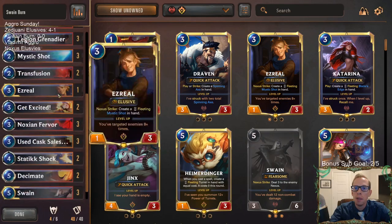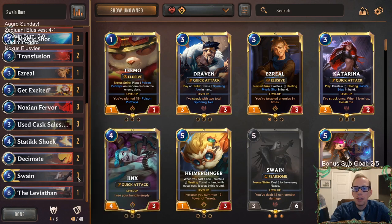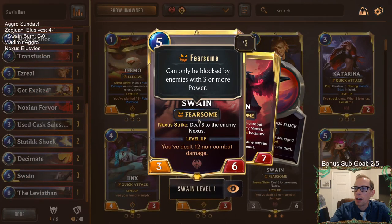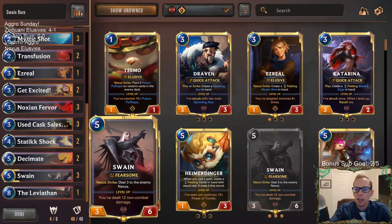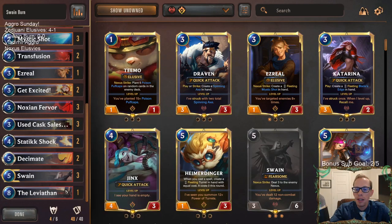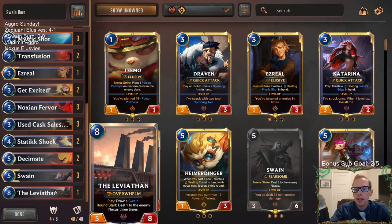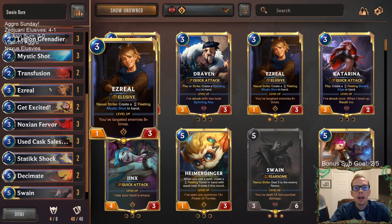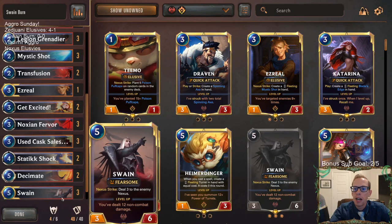Besides that we have the rest of our normal burn shell. Those three free slots opened up, and we're also taking out a little bit of the top end and trying out some different things. We're going to try Swain in here because Swain's just a great threat, and we're able to do a bunch of non-combat damage so maybe we can level up Swain. It's fearsome, it's really big, it's hard to block. I really like masking what you're actually trying to do.